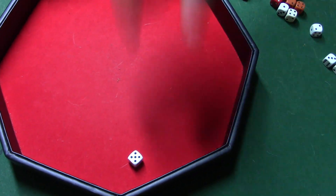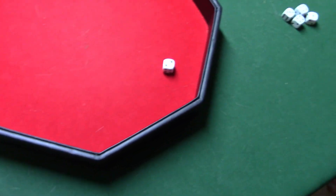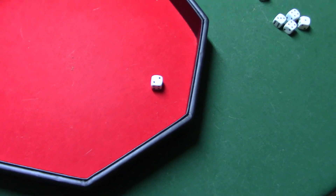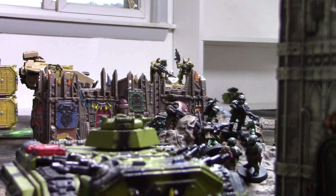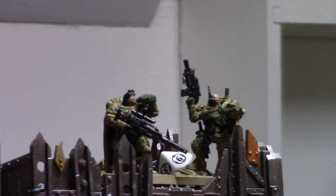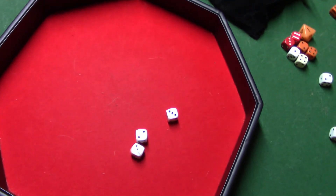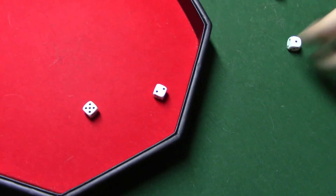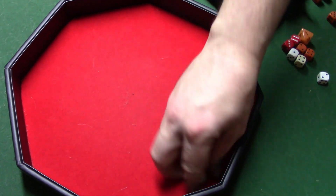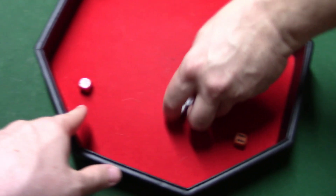Re-roll that hit — it hits and wounds. AP minus three, I need a six — do not make it. D6 plus one damage, only two wounds left anyway — doesn't explode. White/green Chimera shooting everything into the Eliminators. Captain probably dying first. Multi-laser hitting on fives — two wounds, no AP — he's dead, thank goodness. Heavy bolter — no hits. Heavy stubber — no hits. Lascannon array: three hits — one wound, can't make fives — nothing.